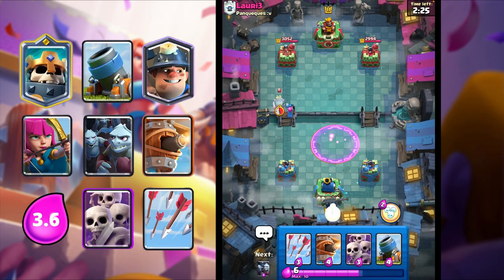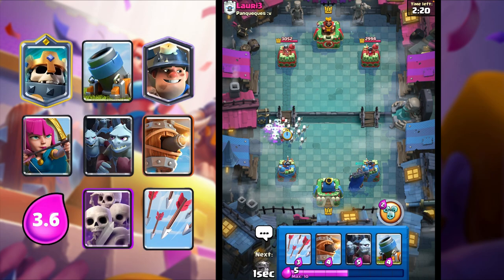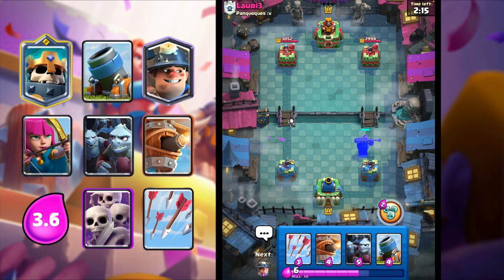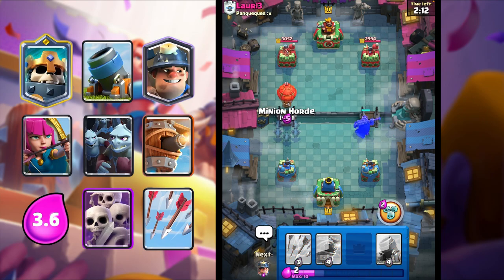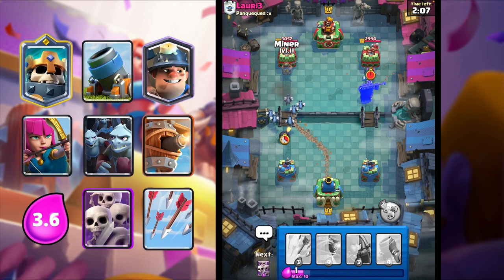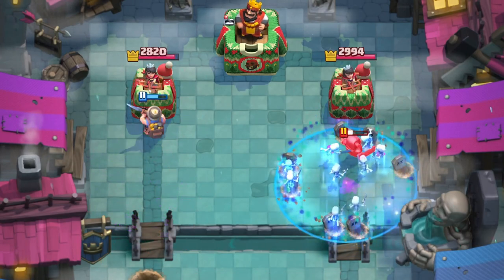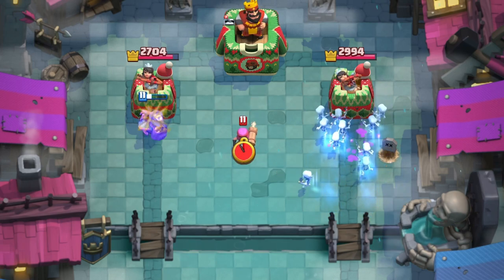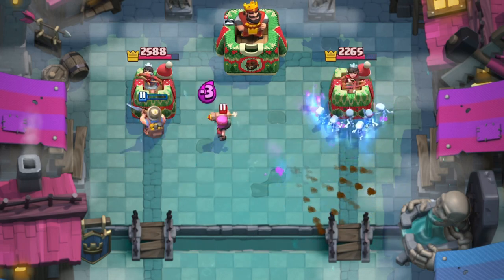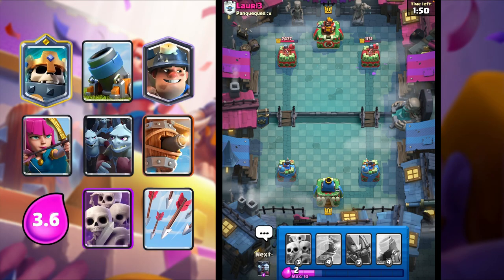I'm just going to Skeleton King back here - play pretty passive and defensive. Skeleton Army to collect the souls so we can fill up our Skeleton King ability. He goes Balloon - I have Minion Horde, and then I can counter push with a Miner. I'm going to activate my Skeleton King ability. He has Arrows but also Firecracker, though that's not enough. Skeleton Army is doing so much damage - both on defense and offense in this video.